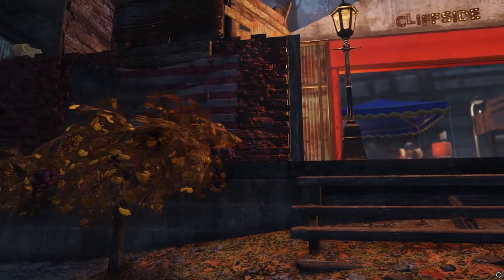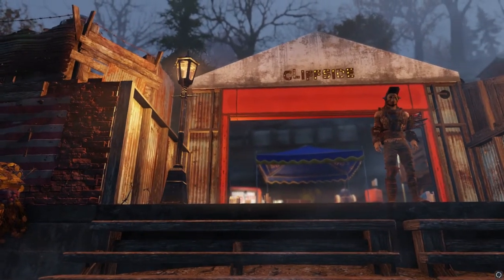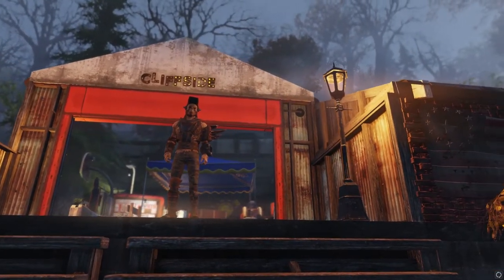Welcome to the Bear Cycle Show. Today we're going to be going through our camp build in Fallout 76 of our little town called Cliffside, built at Vault 51. Make sure you stay tuned and get excited for this little tour.